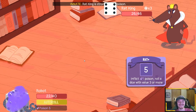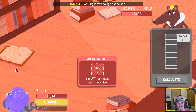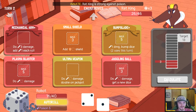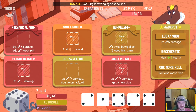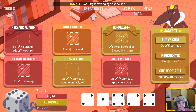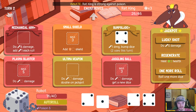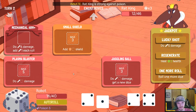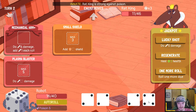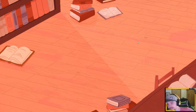He gets the die back — rat king is OP! That's insane. Okay, it should be just enough to give us auto roll. We have to kill him. Give me the four — okay. Bump blade the four up to a six, do twelve damage. Juggling ball the one — do four damage here, six damage here, give us two shield. Lucky shot — he's dead.